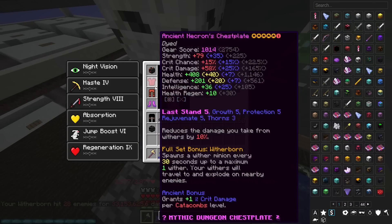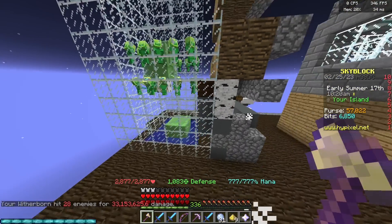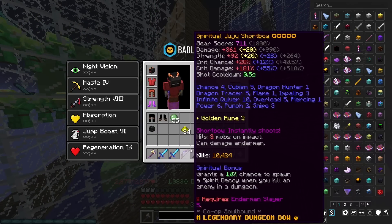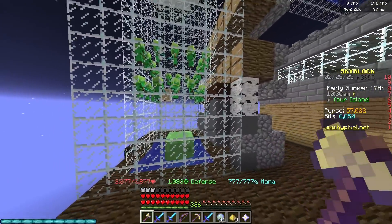Wither armor is a must. I sold my Bank 5 earlier so I'm having to buy it back, but wither armor is a must. Daedalus Axe is a must. Right now is actually the perfect time to buy a Daedalus Axe because they're stupid cheap because of Diana.